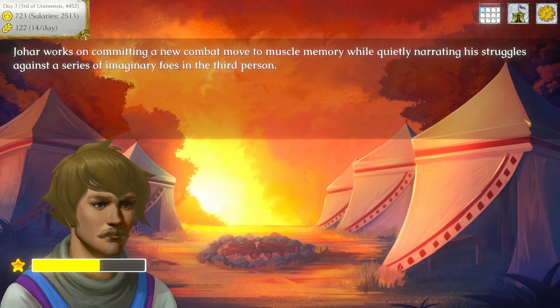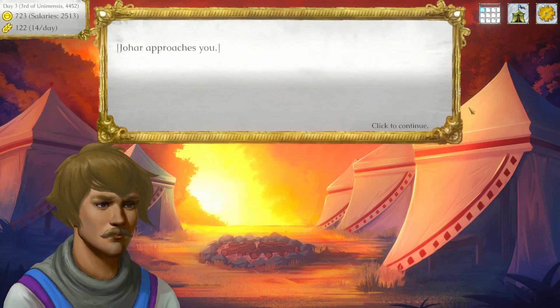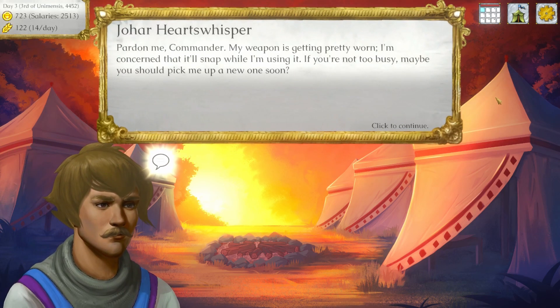They may talk of their childhood to one another or even fall in love. This may all sound irrelevant, but all these things can affect their morale, and units that are happier fight much better than those that are disgruntled. They may even desert you entirely if they're fed up with how things are going.